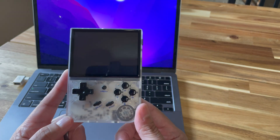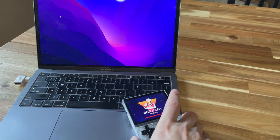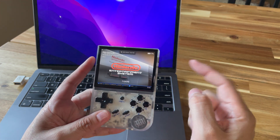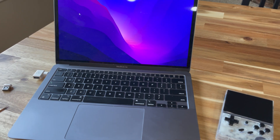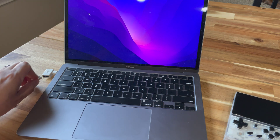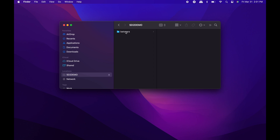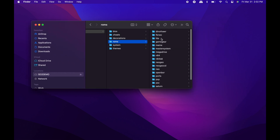This process takes a while — about a minute and a half, so I sped it up. Once it completes, it'll go back into Batocera. What it did during that time was add all the ROM folders and basically set up the new drive to launch everything from that SD card. I'll take the card out and put it back into the computer so you can see what changed. It's no longer blank — it now has a Batocera folder with BIOS, ROMs, and other folders already populated with several system directories.